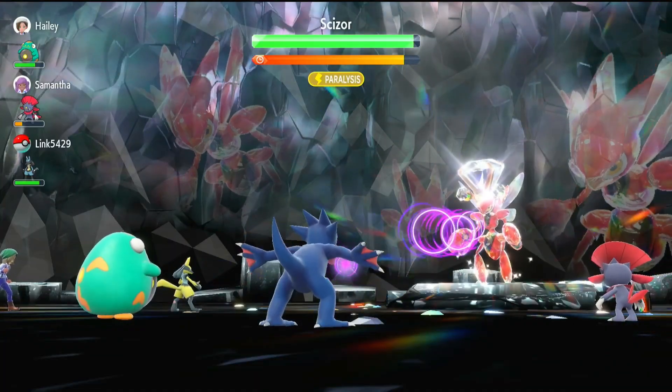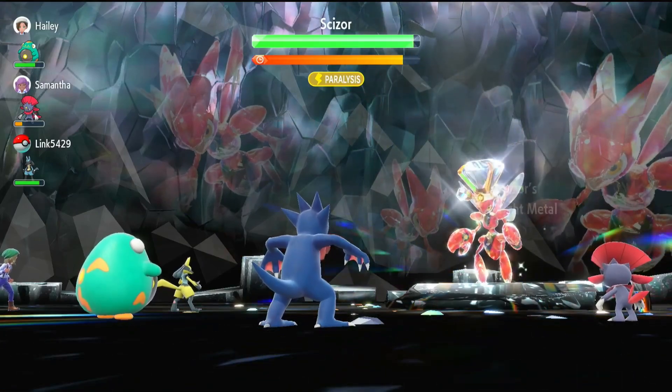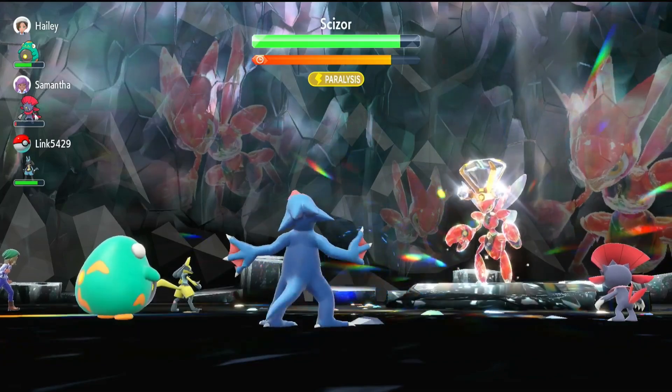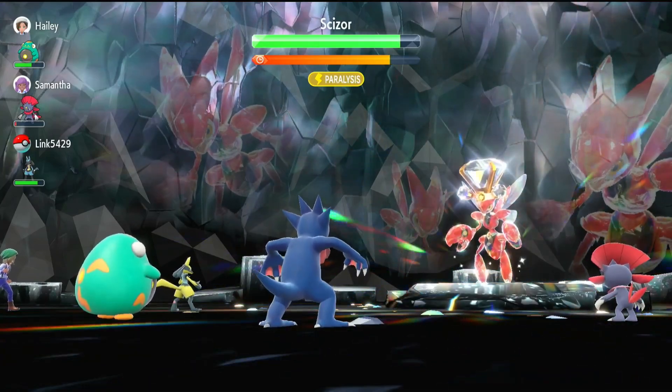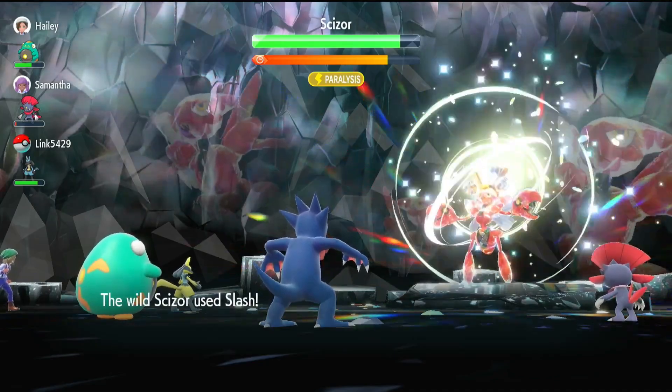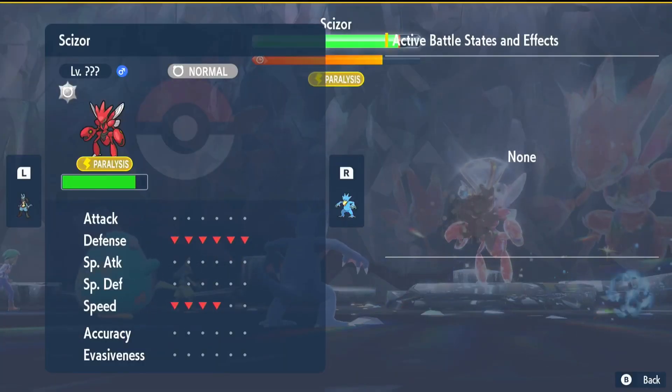The next use case for Simple Beam is to debuff the Raid Pokemon. This allows the Simple Beam user to be a game changer without any teammate coordination. Golduck or Grumpig can use Simple Beam then follow that up with debuffs of their own. This lets you turn even the strongest Raid Pokemon into a defenseless punching bag in just a few turns.